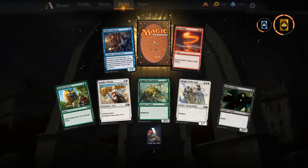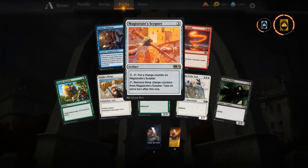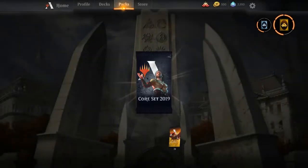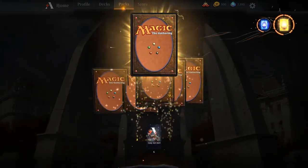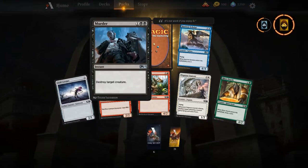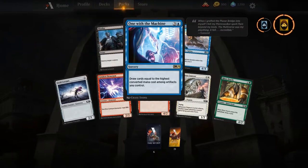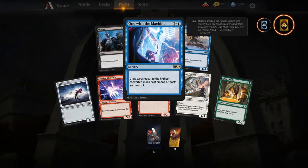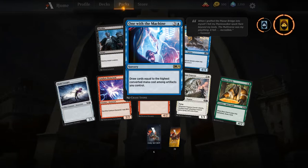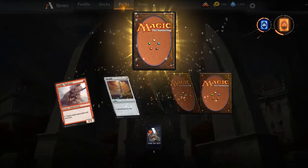Bone Dragon — pretty good card. Magistrate's Scepter — I love taking extra turns because when you take extra turns you draw extra cards. Murder — I actually think Murder is a little better than Cast Down now because it's so flexible. One with the Machine makes me sad that Metalwork Colossus is gone — that combo with Metalwork Colossus and Psychic Corrosion was great: you drew so many cards and milled opponents out. Won't miss it though.